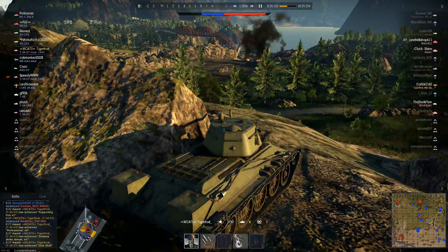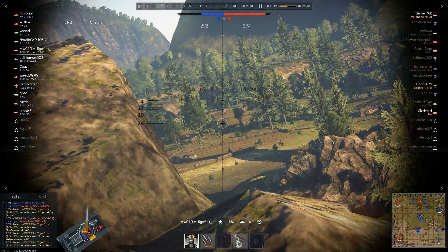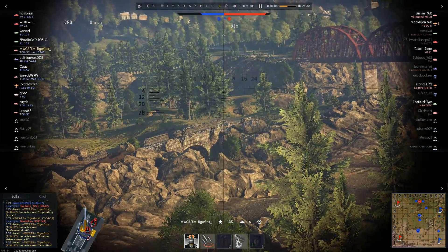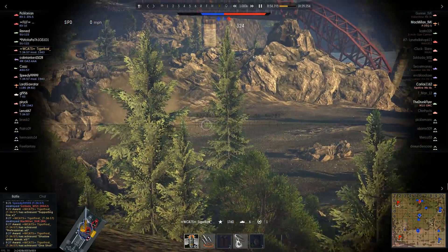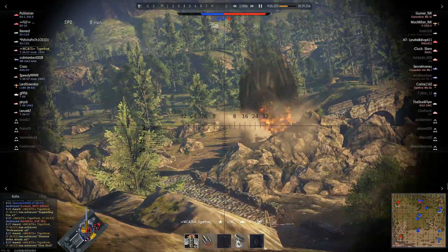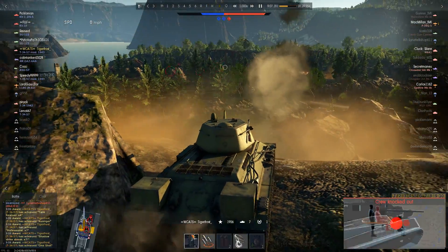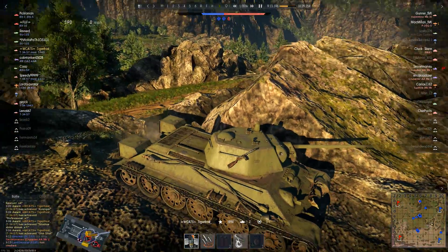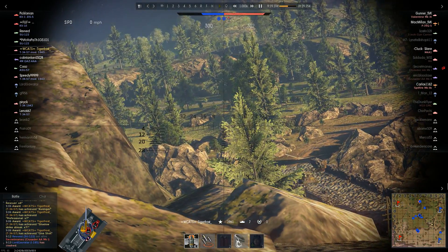I'm watching for that Sherman Jumbo that was over there earlier, still no sign of him. We've got teammates capping the B zone and we still have A. My squad mate is still alive — I believe he's in the A point right now shooting down from the ridge. I have to keep my eye on that Sherman Jumbo in case he comes out, because you never know when he might pop out. Then there he is — he's shooting at something and kills one of ours that just spawned in. I get rid of not only a scumbag spawn camper but also a Sherman Jumbo. Thankfully his side armor was still pointed towards me and I finished him off.